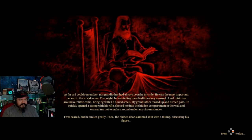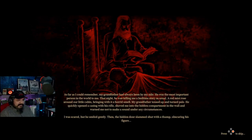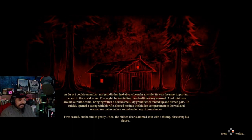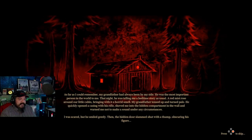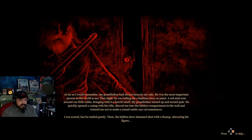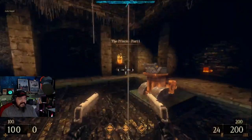As far as I could remember, my grandfather had always been by my side — he was the most important person in the world to me. That night he was telling me a bedtime story as usual. A red mist rose around our cabin bringing with it a horrid presence. Grandfather tensed up, turned pale — he quickly opened a casing with his rifle, shoved me into the hidden compartment in the walls, and warned me not to make a sound. The hidden door slammed shut, obscuring his figure. And then what happened? Is that where your story ends?